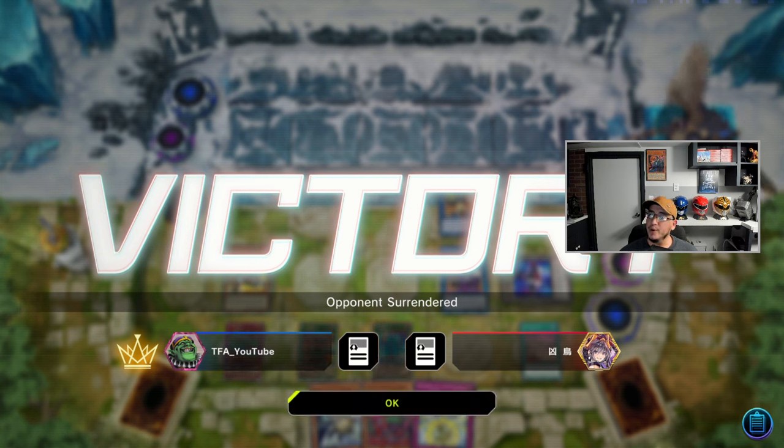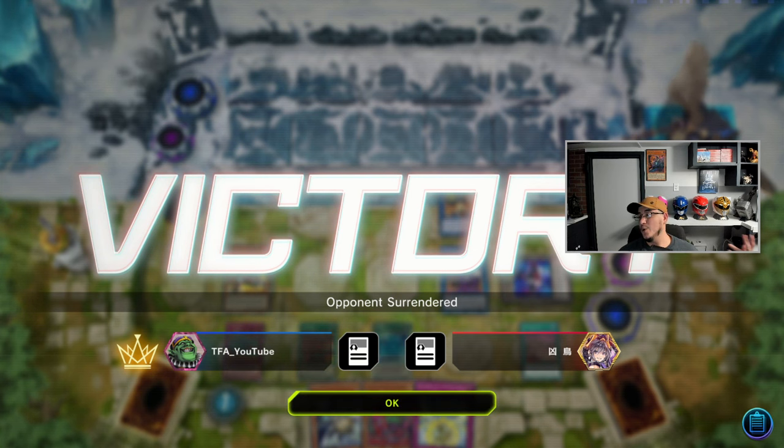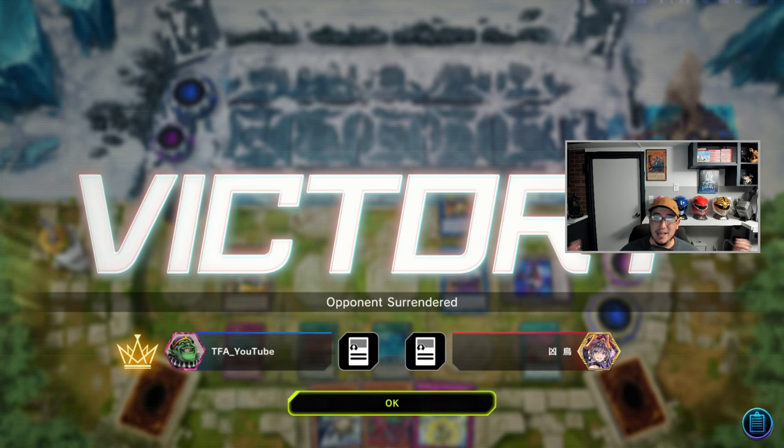We need him to activate his cards now, so we're going into Unicorn. We just win, baby — we go into Unicorn, he's forced to activate this card, then we go into Auroradon. GGs to the opponent — that's another live match done. It was a mirror match and the opponent had everything: full combo, Super Poly, triple Maxi — and yet we still win.